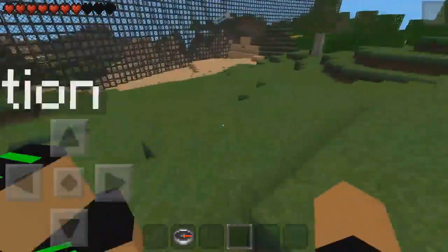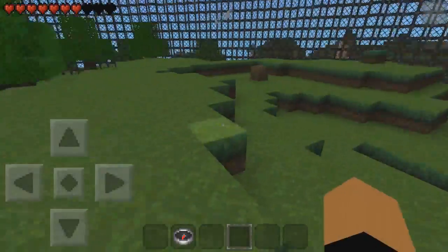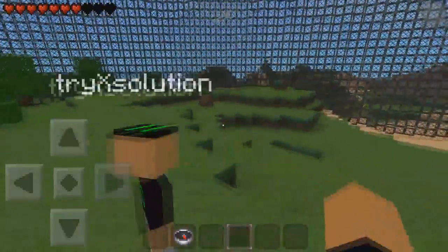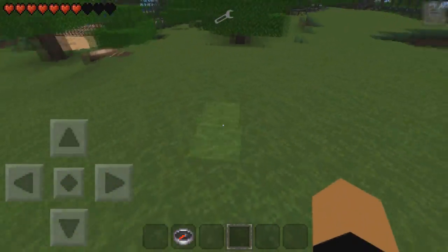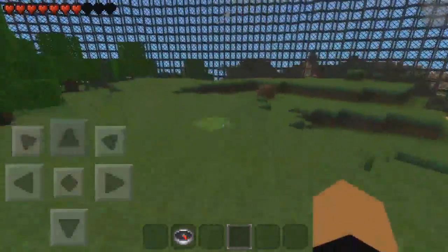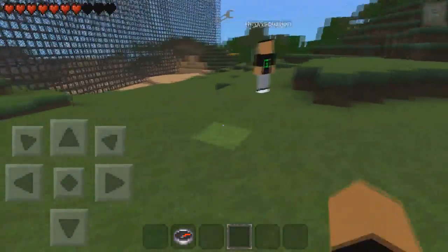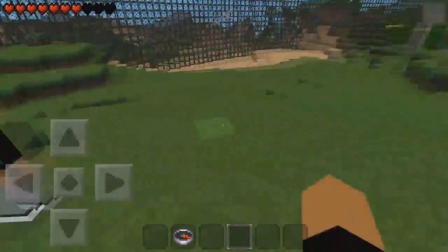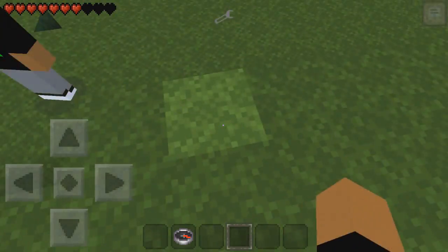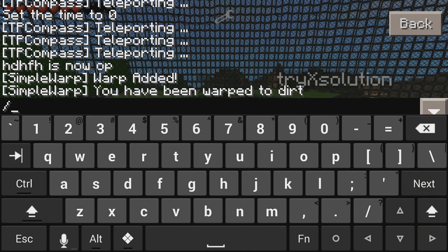There's a command so anyone can basically teleport. Right now, someone that's not OP is not going to be able to use this warp because it's set to private — only OP players can use it. But there's a command, without having to go into the configuration of the Simple Warp plugin, to allow them to teleport. It's called open warp, and you can close it just as simply. You just have to name it.